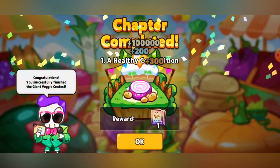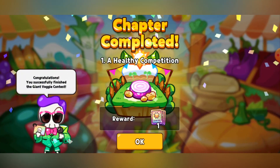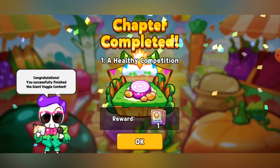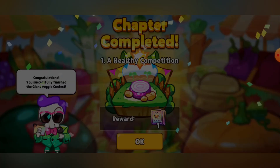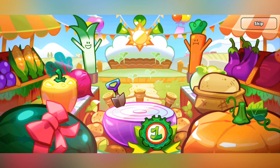I'll take my S rank loot right now — good amount of crystals, spirit potions, all that stuff. Congratulations — you successfully completed the Giant Veggie Contest. Well, I completed one story. I only completed 'A Healthy Competition.' Hey, I'll take that 10-plus-one treasure ticket. Hopefully you can get something good out of that.